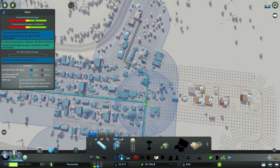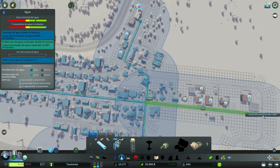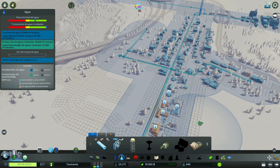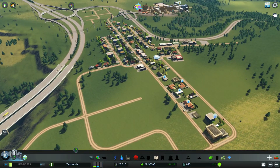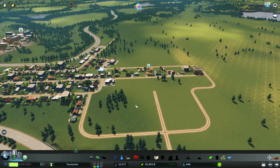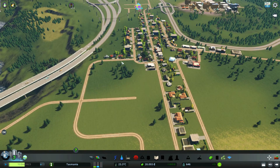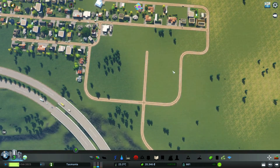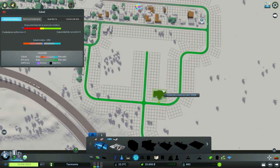Estos tampoco tienen agua. Tiramos hasta el final de la calle, abarcamos prácticamente todo. Esta parte no, pero ya se quejarán. Y podríamos hacer aquí una zona — esto podría ser un primer parque de la ciudad, pero aún no tenemos disponibilidad para hacerlo. Si podríamos hacer, aprovechando esta parte, pues una zona con una clínica. La clínica ocupa más o menos esto, yo creo que estaría bien.